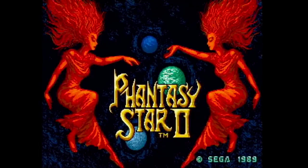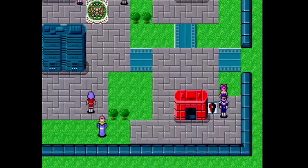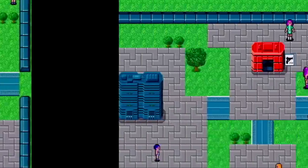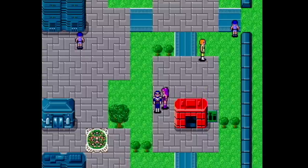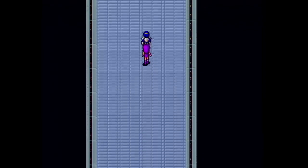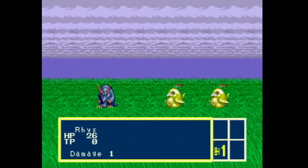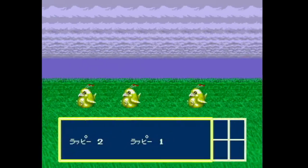Another minor change happens in Phantasy Star 2 on the Genesis — in Japan they use different and much louder drum samples. They definitely fixed that for the international releases for a reason. In Phantasy Star 3, also on the Genesis, as you walk around and get into battles you can see scrolling clouds — a nice effect. However, in the Japanese version it's a bit more crazy: even the ground scrolls, not just the clouds. Weird little changes like these always fascinate me.